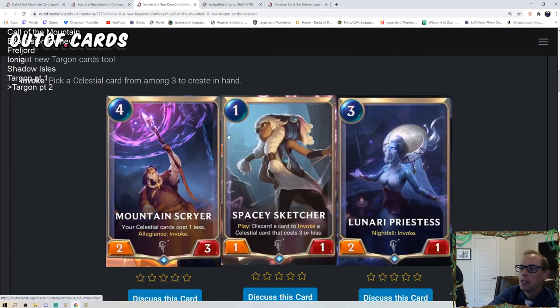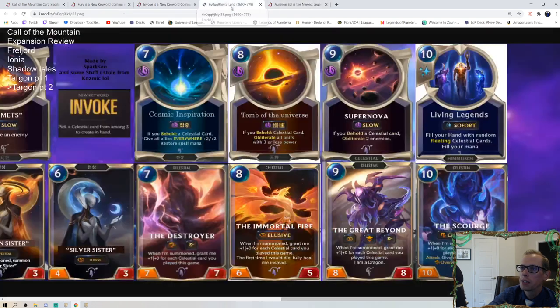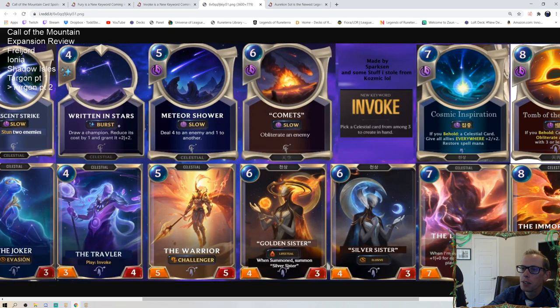The Spacey Sketcher only invokes Celestials costing three or less — those are less powerful. The Solari Priestess invokes cards costing four, five, or six — despite being a terrible 1/2 body for three mana, you're always getting one of those strong mid-range Celestials: Written in Stars, the Traveler, Golden/Silver Sister, or Comet. The Warrior and Meteor Shower are fine too. Remember when you invoke, three of the available options pop up and you choose one — so out of the six in that range, you see three and pick your best option.